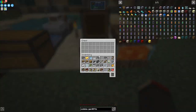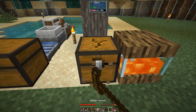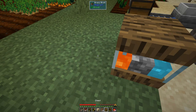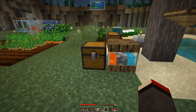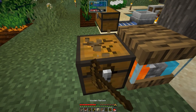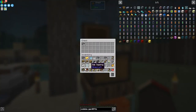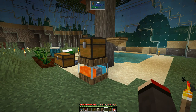The cobblestone doesn't seem to be coming straight into the chest. Let me try breaking it and placing again - maybe I need to put the chest on the side. Nope, that's not working either. I'll try putting the chest on top - ah, there we go! So now we've got cobblestone coming in. Now I can go and hammer all this cobblestone we're going to be getting and make lots of sand.